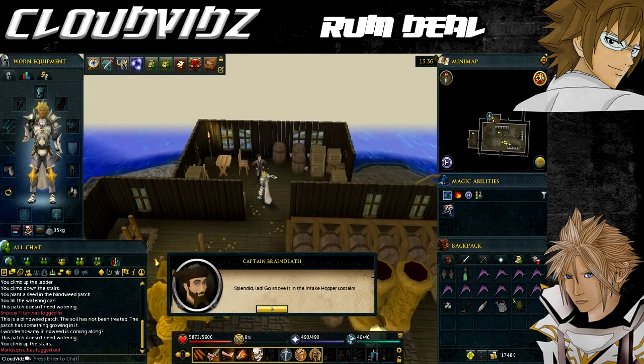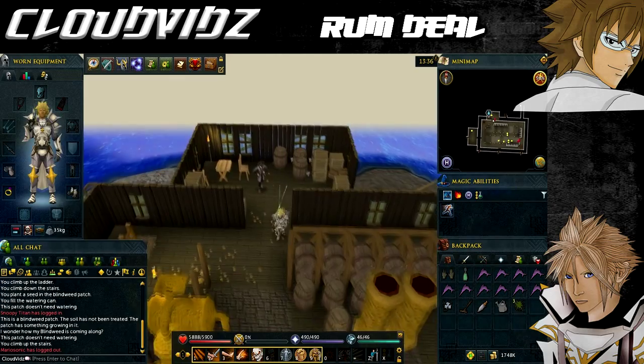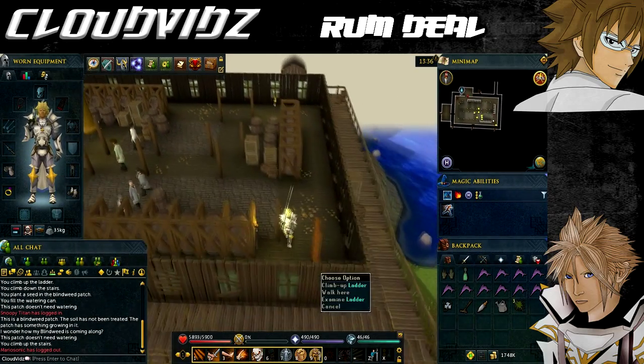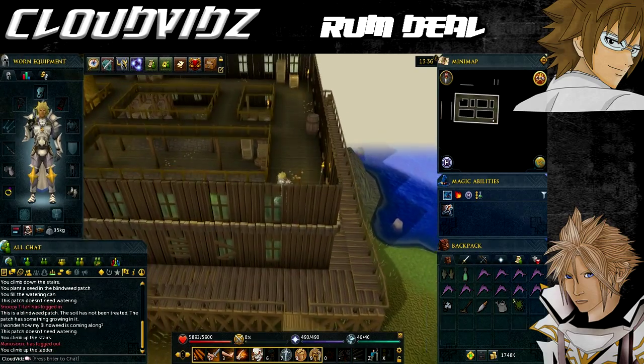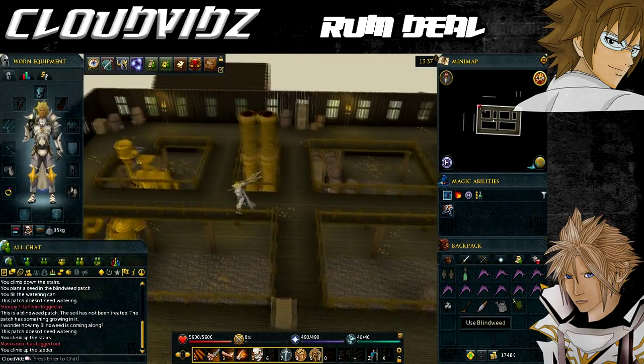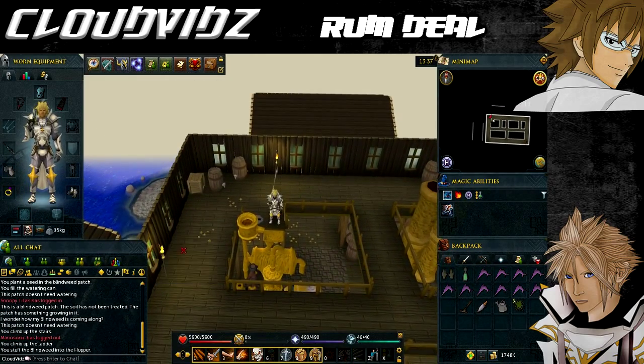When you're back with the captain, he'll tell you to put the blind weed in the intake hopper upstairs. Head to the southeast corner of the building to climb up the ladder, then go to the northwest corner of the floor. Next to the pressure barrel and pressure lever you'll see an option to use the blind weed on the hopper. Once you've done that, return to Captain Brain Death for the next ingredient.